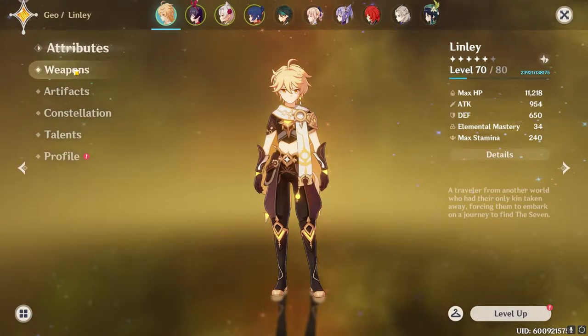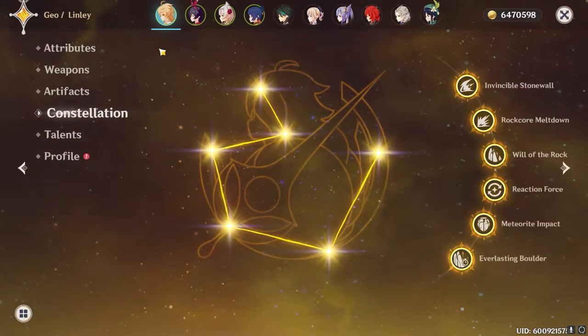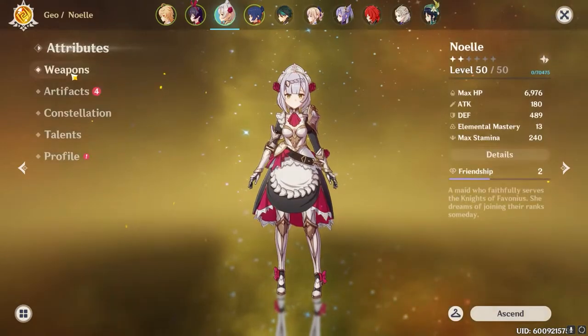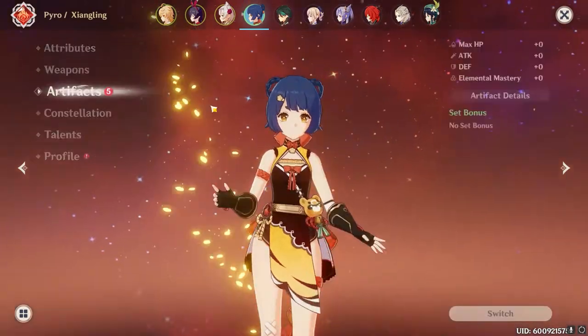How to beat Ruin Hunter. We're going to be using Geo Traveler for most of our damage and also because he has Geo Constructs. We're going to be using Amber because she's a ranged unit and she allows us to disable Ruin Hunters very easily. Noelle we're going to be bringing for the double Geo bonus, which is a flat 15% damage bonus while we have a shield. And then also Xiangling for the double power bonus, which is a flat 15% attack boost.